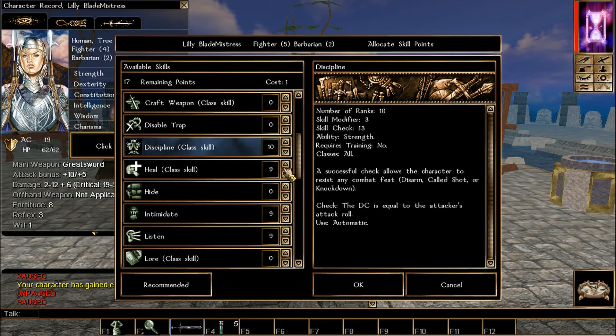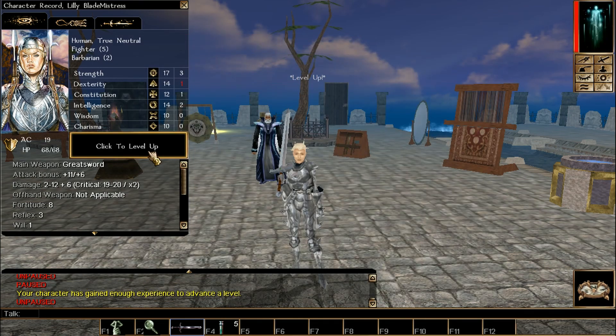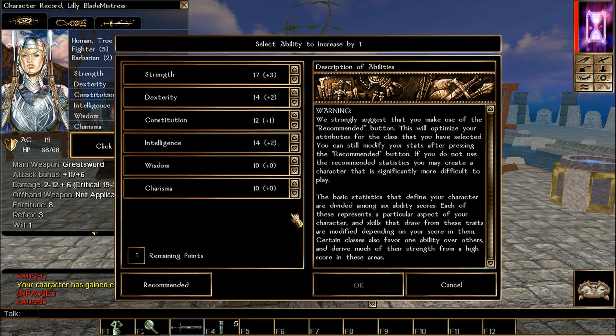Now we pick Fighter again — just Discipline, Heal, and store the points. Intimidate is at 9, so we're good for that prerequisite. No feats for this level. We pick Fighter one more time, do Strength for the ability score, Discipline and Heal for skills.